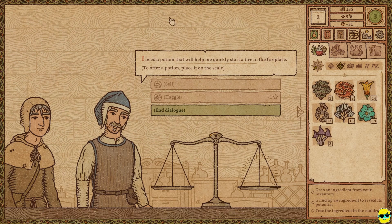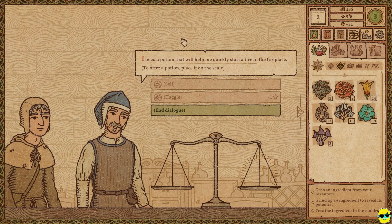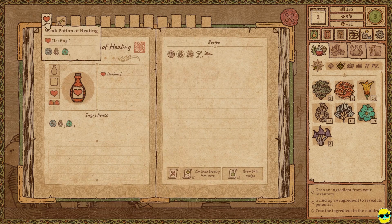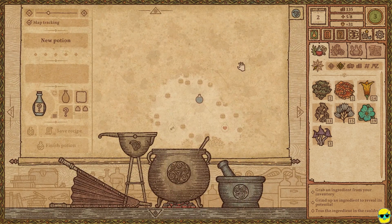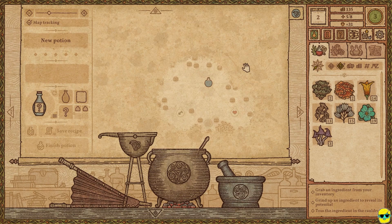This guy says he needs a potion that'll help him quickly start a fire in the fireplace. He needs something that's going to make fire. If I look at my potions, I don't have any. Let's look at our recipe book — the only potions we have are poisoning and healing. So we need to explore right now. This is another reason why I don't recommend exploring without any purpose at first, because you might have a customer who asks for something you don't yet know how to make. He wants a fire potion, so go over to your compass and select the fire element.